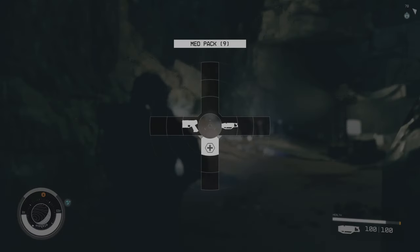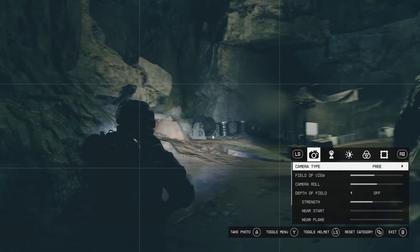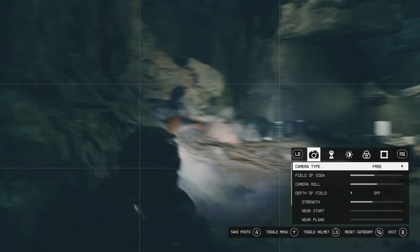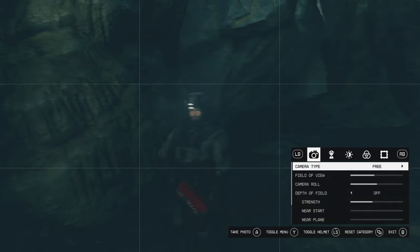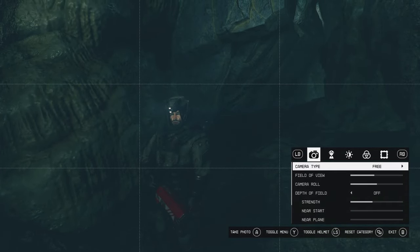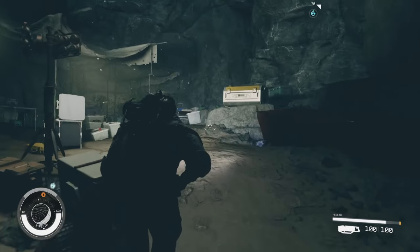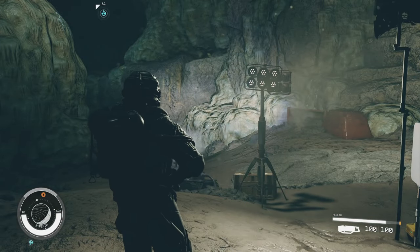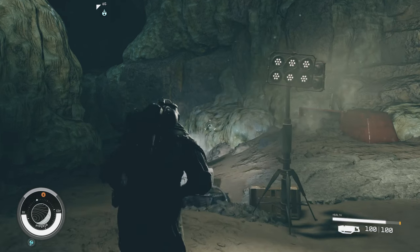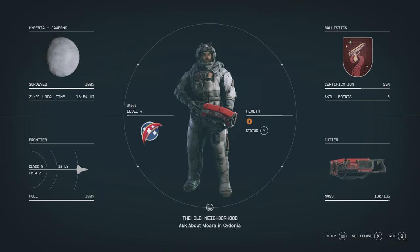We've now surveyed this planet. Let's get a photo — going into photo mode with the right stick. Maybe from that angle, and also from the angle where we can see a bemused Sarah. I like to collect a little snapshot of my visits to these lovely planets just to prove I was here. Let's head back to the ship. I would have liked more pictures of this lovely planet though.